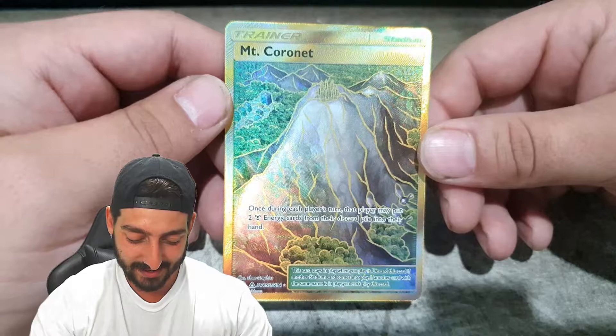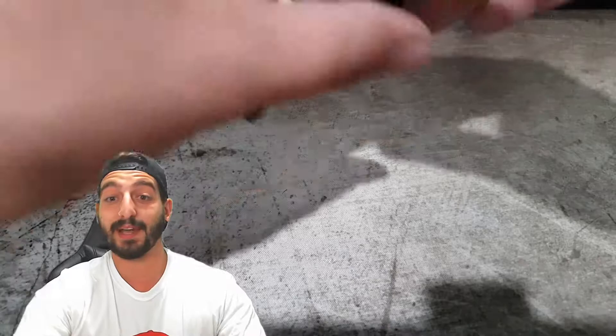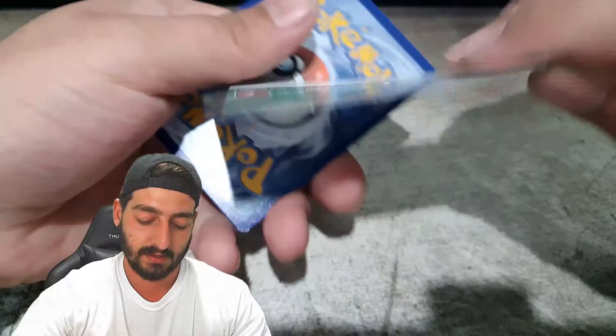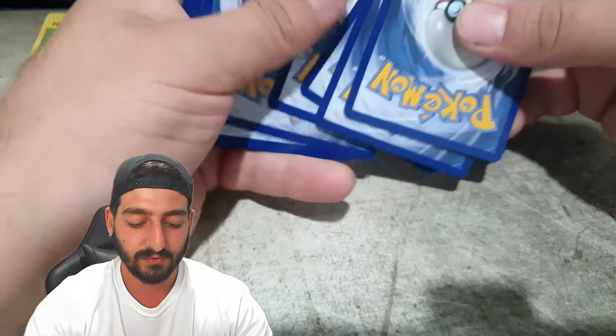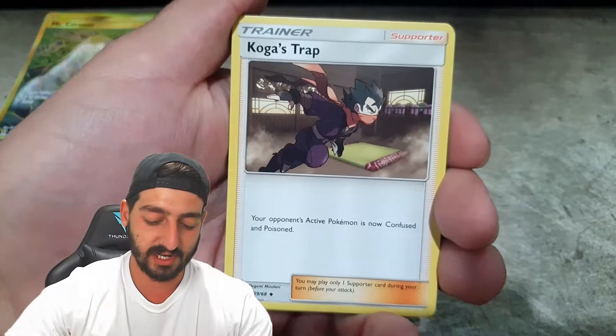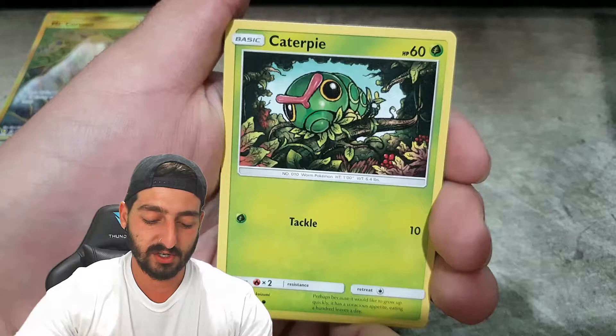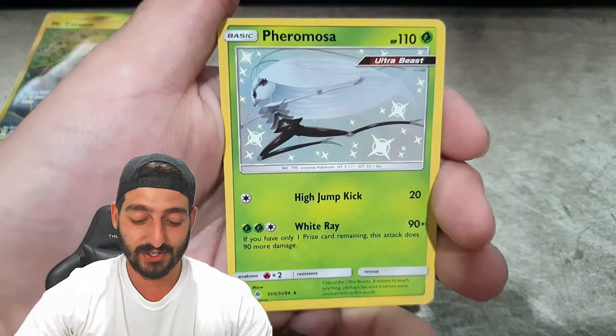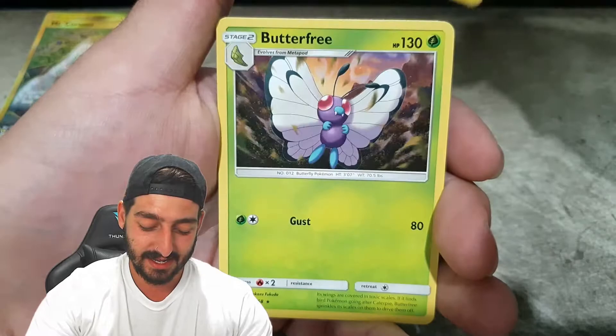I'm so stoked about that. We need to get into the next pack and see what happens. That sticky pack was a bit of a good sign. All right, we're going to start with the Darkness Energy, Koga's Trap, Misty's Gym, Surge's Strategy, Caterpie, Ekans, Paras, Charmander, Slowpoke — Shiny Pheromosa! So we get our first shining of the day, followed by a regular rare Butterfree. Two for two — we've got two pulls out of two packs!